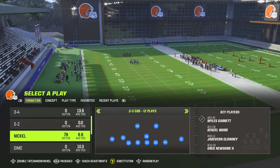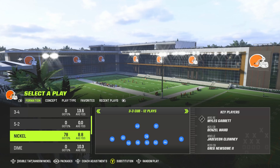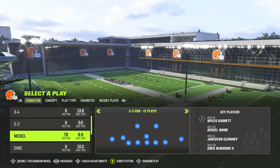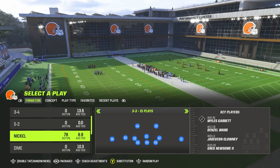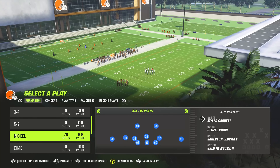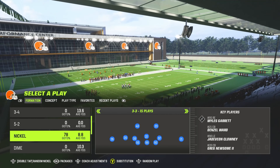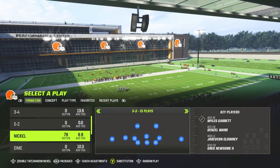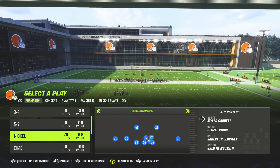The blitz we focus out of is 3-3 Cup, which is 3-3-5 Wide — they just switched the name up from last year. Last year you'd audible down to 3-3-5 Wide and run the defense from there. The reason you do that is because you get safeties in the box, and safeties are sometimes faster than linebackers in this game.